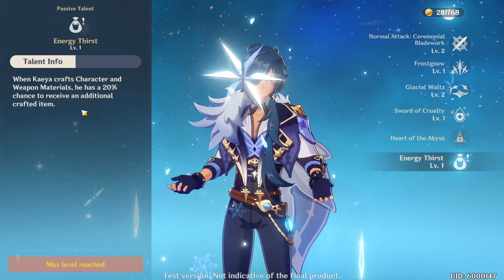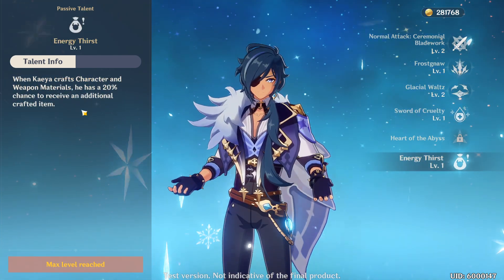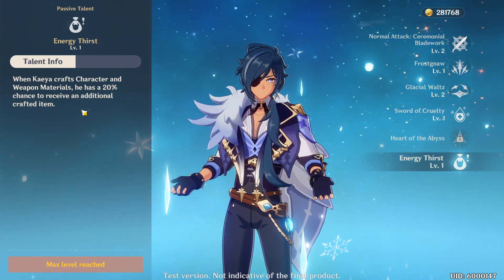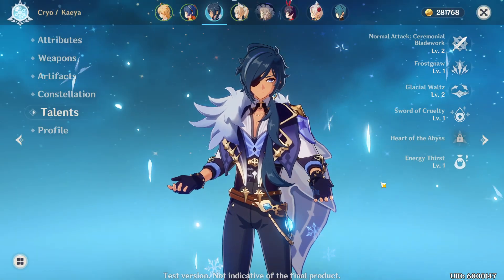Kaya's passive also means that whenever you craft weapon materials, he has a 20% chance to receive additional crafted items. So whenever you're gonna be crafting, make sure to swap to Kaya to do it.